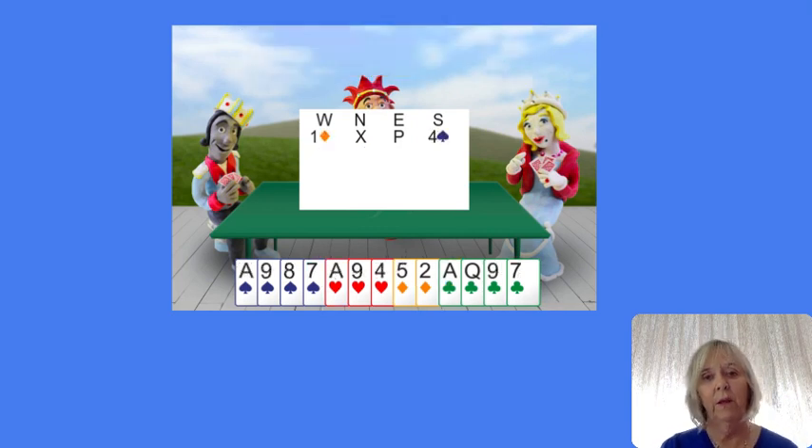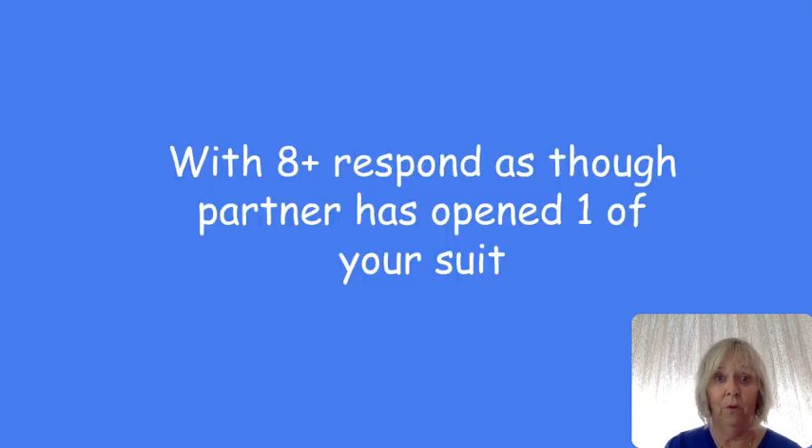This hand has got 14 points. I saw a hand very similar to this the other day and the person holding it bid one spade. 14 points opposite a takeout double is enough for game, so bid it straight away. Here's the tip: with 8 or more points, respond as though partner has opened one of your suits.